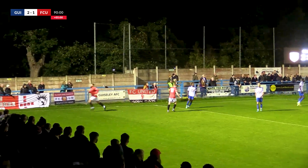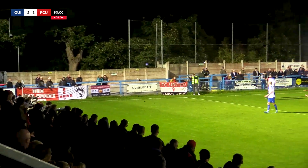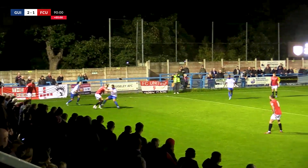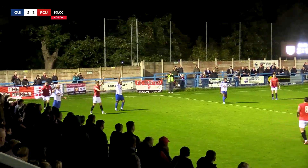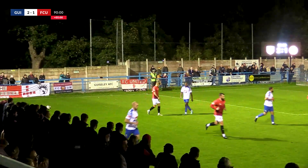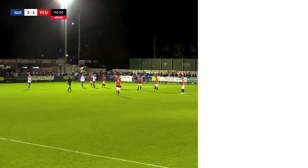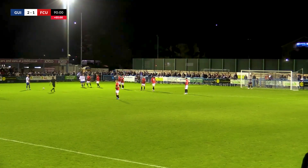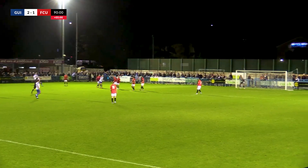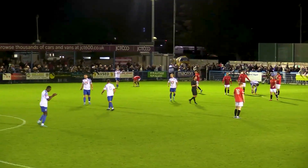It's gone out for an FC United throw. The throw from the corner flag goes short, in comes Nicky Walker to try and disrupt things, battling away. Guisley get the throw — and that is the most appreciated throw of the evening so far. Nicky Walker's got it but there's absolutely nobody in the penalty area. He might have a shot — he sent it off rugby style and out. And that's it.